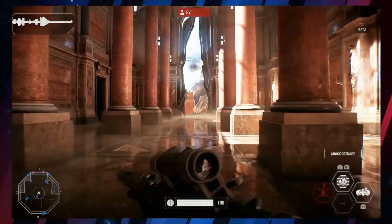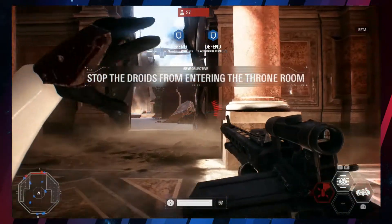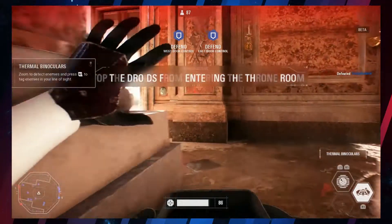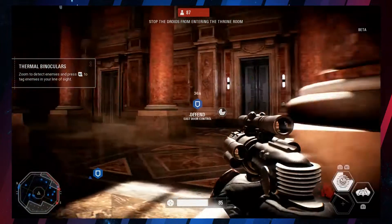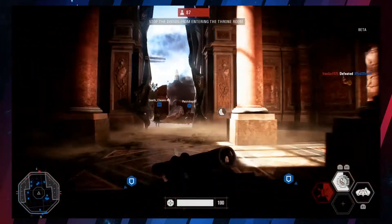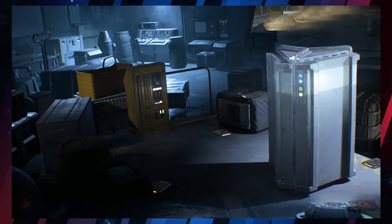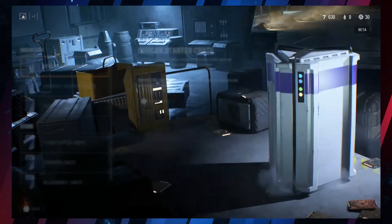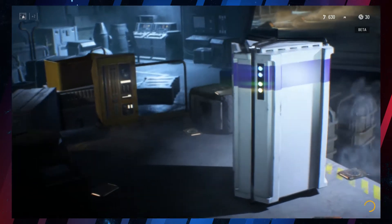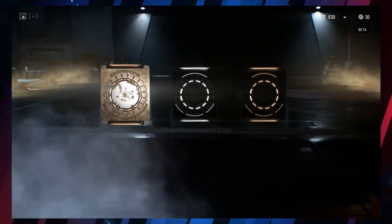There are other standard classes — special operative, lieutenant — and they each come with their own different things. There's basically a sniper class; you get some mines to lay out to secure a position and a binocular to look far ahead. In order to upgrade your classes, there are different crates for each class, and you'll unlock these crates as you level up. The max level for the beta is 10.